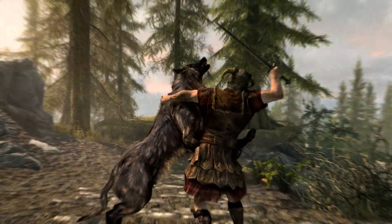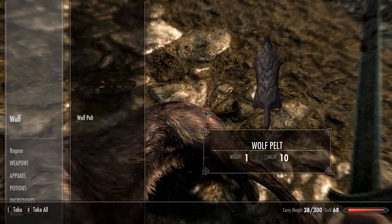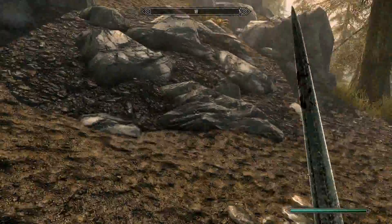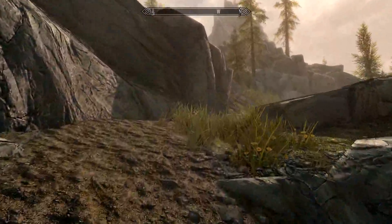Oh, here's a wolf coming at us — we'll get a little fight. Execution style. I'll grab all of this stuff it's got — a wolf pelt. Let's take a look at the wolf itself. It's a nice looking beast. Let's put away the bloody sword and climb up this mountain a little bit.